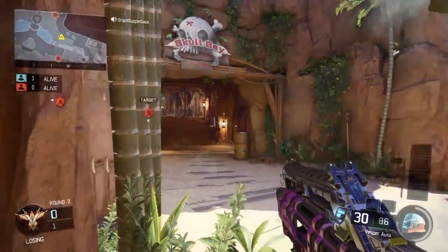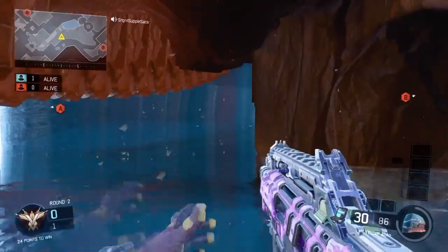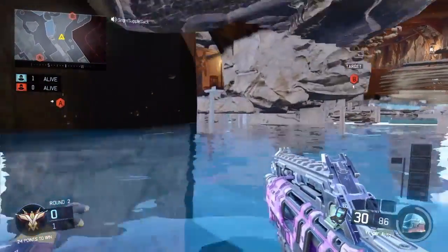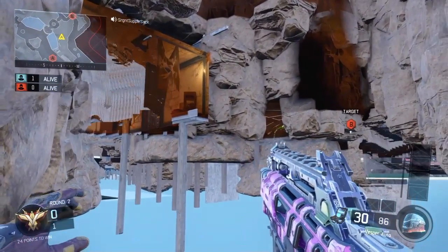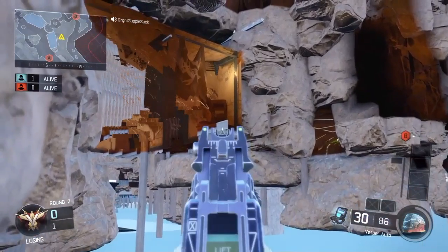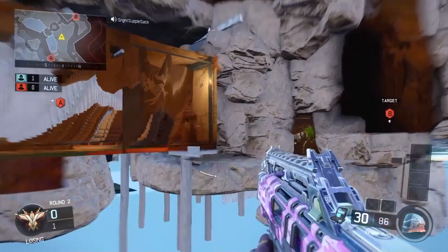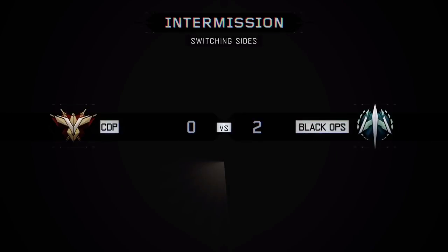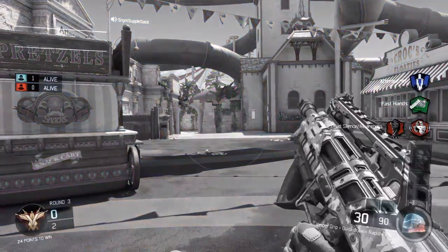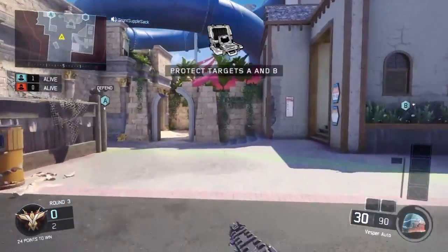That fall will kill you so be ready to boost before hitting the ground. Now we're in the b-bomb spot I showed earlier — this was the second way to get in. Turn around, go backwards, fall into the pool, and now we're underneath. The second part I've yet to show you: you can jump to a little beam right here. If you hop up on that beam you can get above the middle room. So you can get below, you can get above, and you can shoot through the roof and through the floor into those areas.